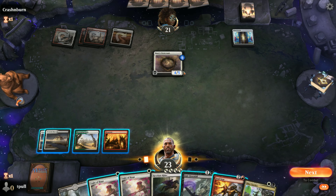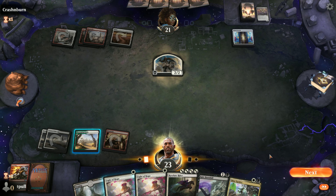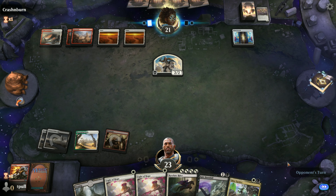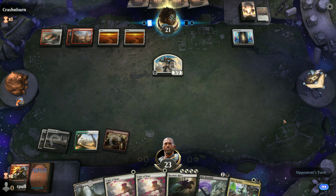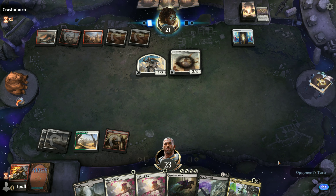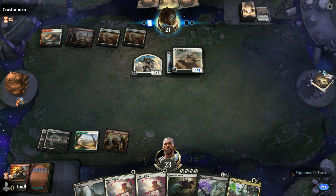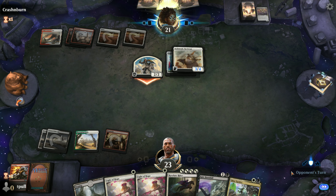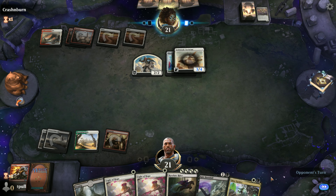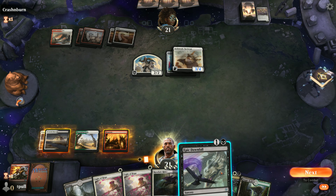We are prepared for stuff like that. We like that you're tapped out. He does get the 2/2 out of it. Might have been better to use the Epic Downfall, but he's going to have something just as expensive if not more expensive at some point. It's going to be a risk to put down our only creature because he probably does have something to destroy it.